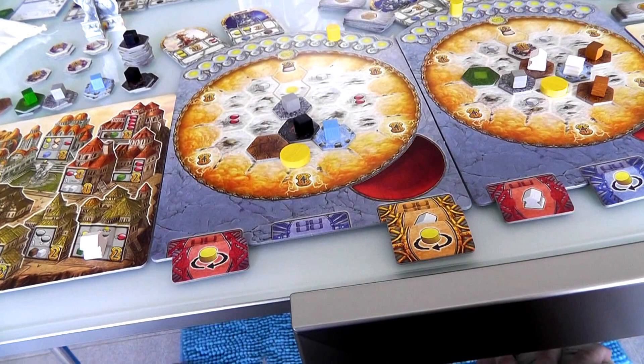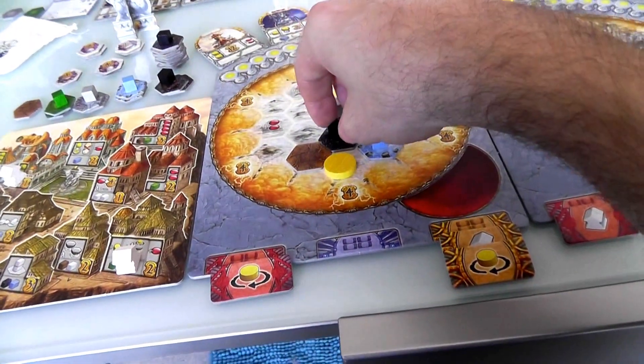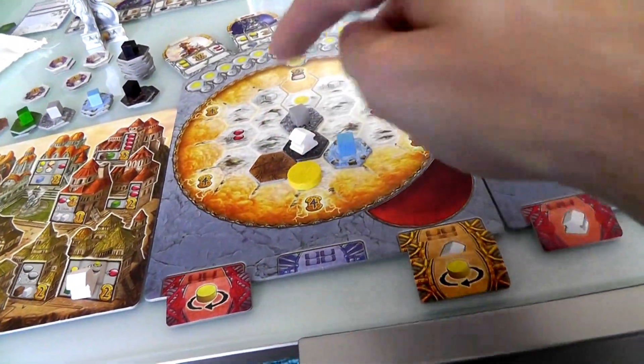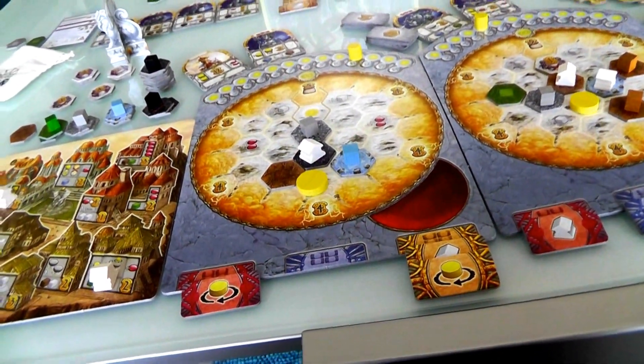And now if I have temples they score points — more than normal, an extra three points. So maybe now it's not a bad time to actually get a temple out there. If I put it in this spot, that temple will score me four plus seven. I think temples are in my future. For my bonus action, I'm really tempted to build a temple here. Yeah, I'll spend this black cube to build a temple here. Now every time I activate this temple it's worth five. So that was it.